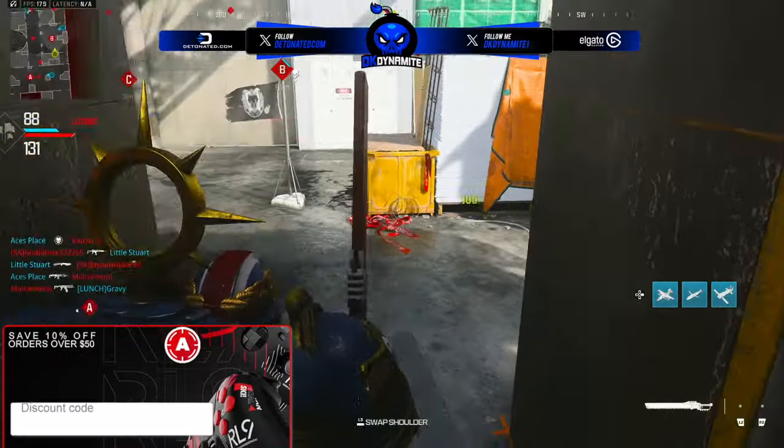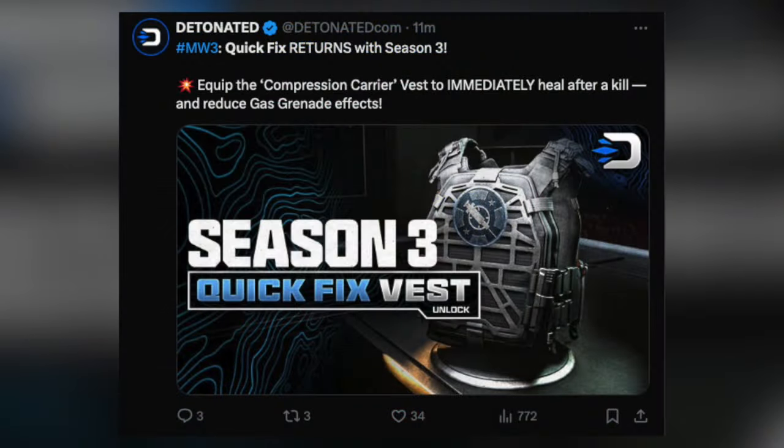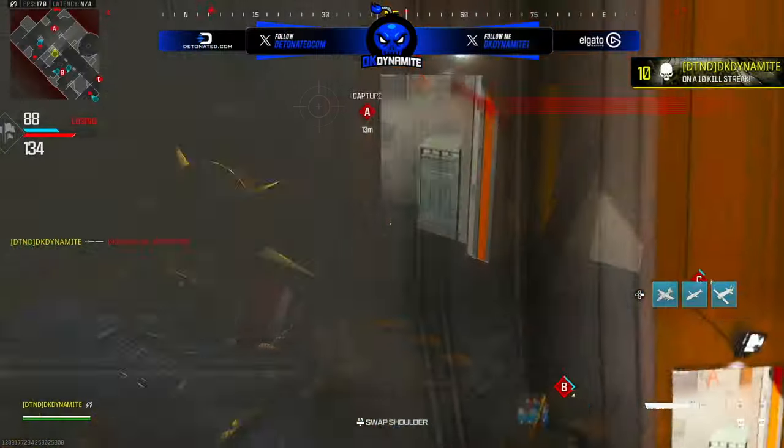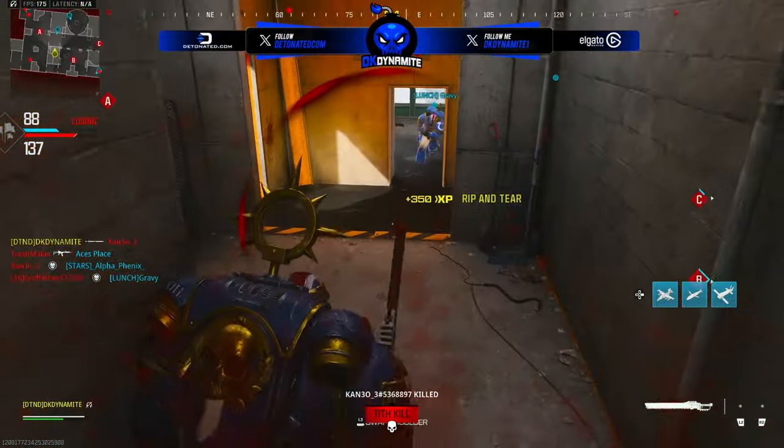Then we have what I've been waiting for — the Compression Carrier, also known as quick fix assisted healing and gas protection. You get one equipment slot which is a lethal, three gear slots, and you'll immediately regenerate health after a kill or objective capture with reduced effects from gas grenades on top of that.